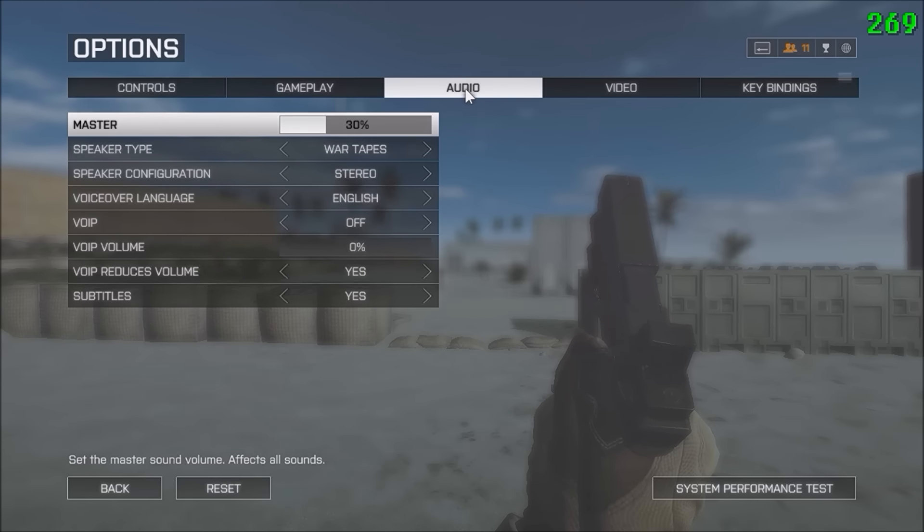Uniform soldier aiming is off — you can play with it on, but whatever. Here's my audio: my master is 30%, I usually play like 15 in scrims, I don't know, it changes a lot. I play 100% Windows. Speaker type is War Tapes — I think it goes farther, sounds a lot better, and it's a lot more authentic as opposed to hi-fi.